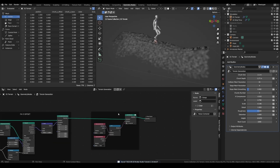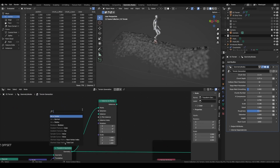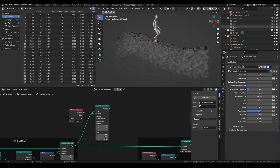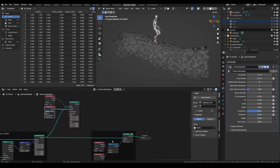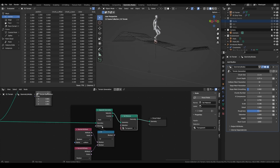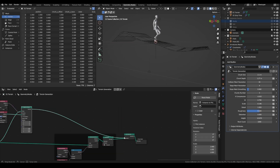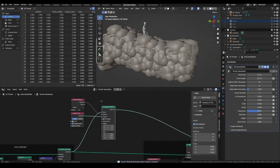Next, let's start to instance those rocks on this. Add an Instance on Points node, with the selection being a Named Attribute set to rocks, and for the instance you can drag in our rocks collection. Now we also need to remove the points from the original flow of geometry. So add a Separate Geometry node right before the Set Material node, and move the selection of the Set Material node to the Separate Geometry. Right after this, we can add a Join Geometry node and plug in our new instances. Click pick instance, reset children, and separate children.